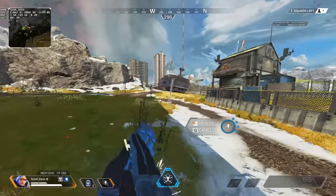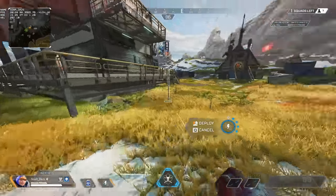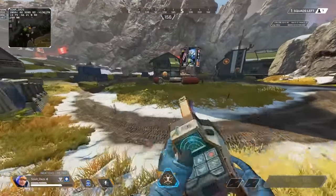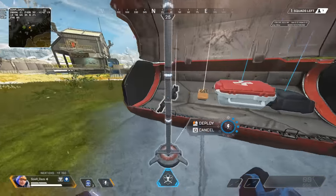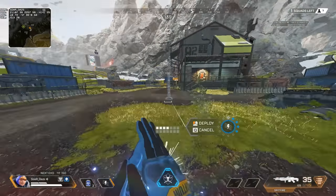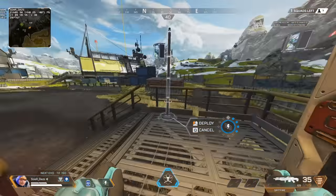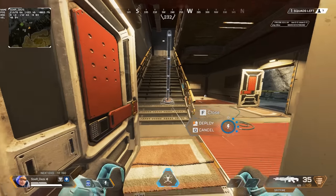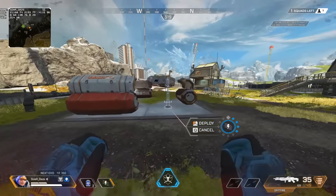Watson moves at unarmed speeds when fences are deployed, so it's not bad to run around with them out — you can still interact with everything, but you can't pick things up. Running into a building with your fences out is perfectly fine. You can open doors and move around, and we're going to talk about the fencing of doors later on in the video with a timestamp for playing aggressively.